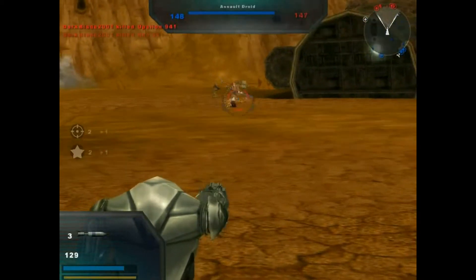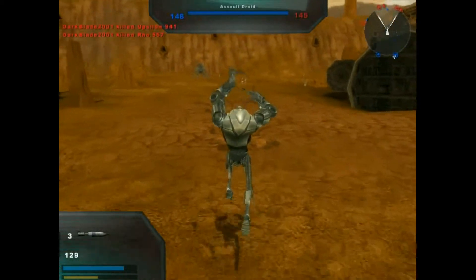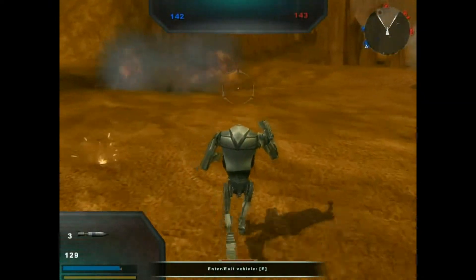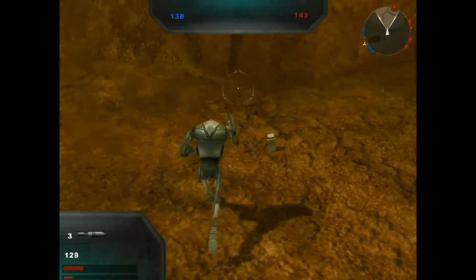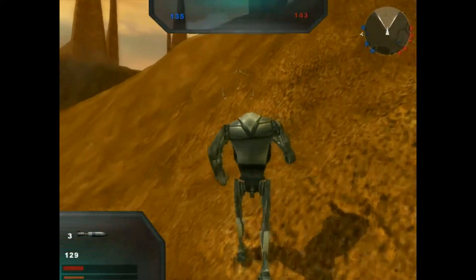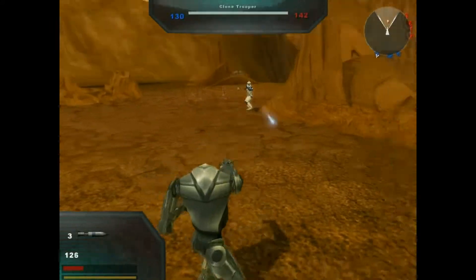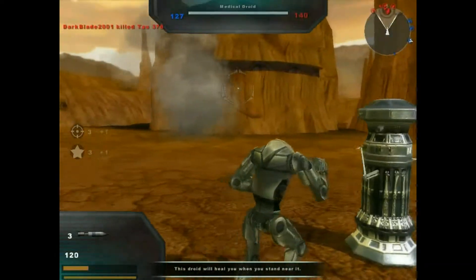There's a Jedi on this map apparently — okay, he died. Usually I play this map as the Republic, but last time I played as the Republic I suffered a brutal defeat, so I'm going to play as the CIS this time and see if I do any better. CIS is supposed to have a better advantage, and it seems whenever I play this map, whatever side I'm not on takes over the mountain first.